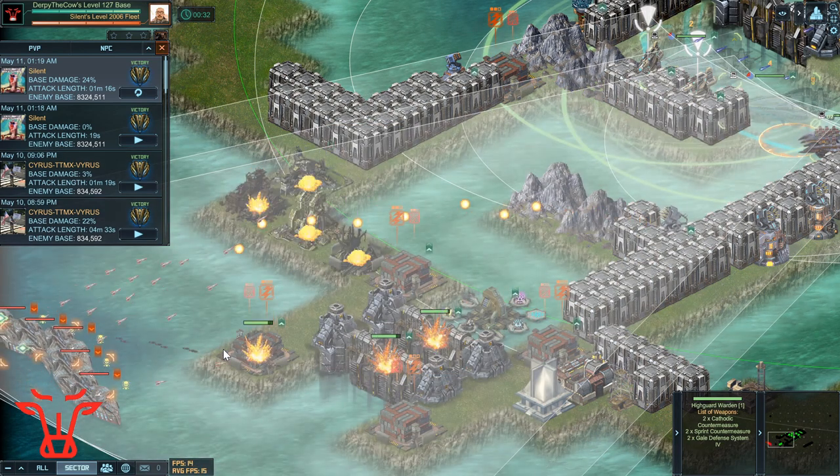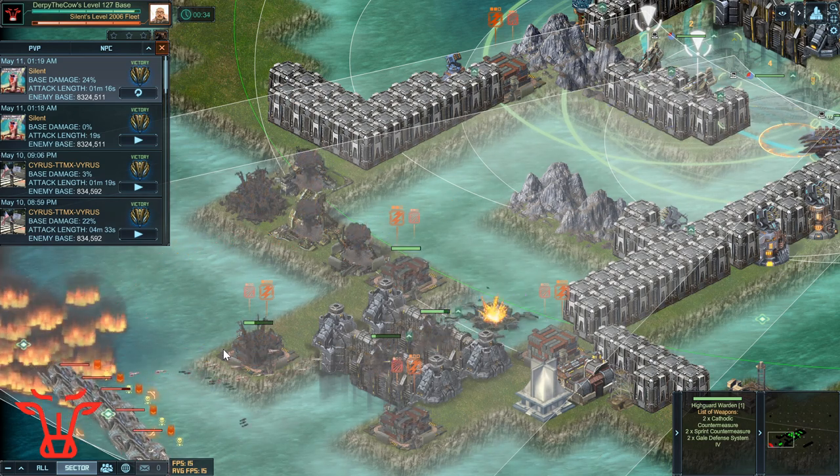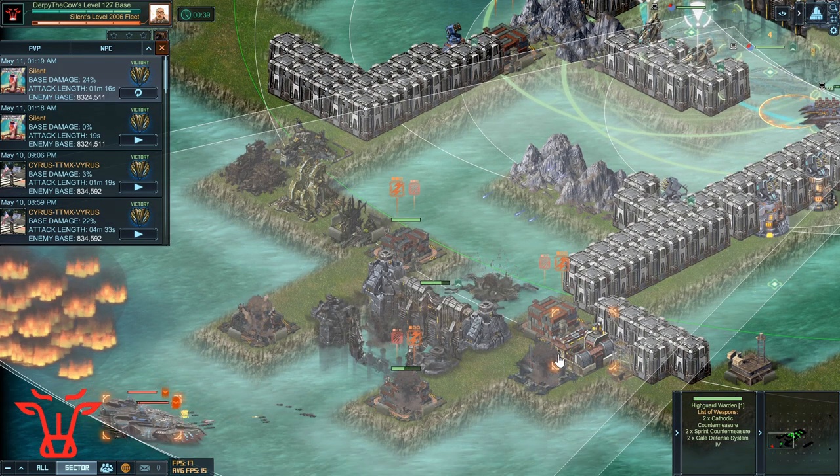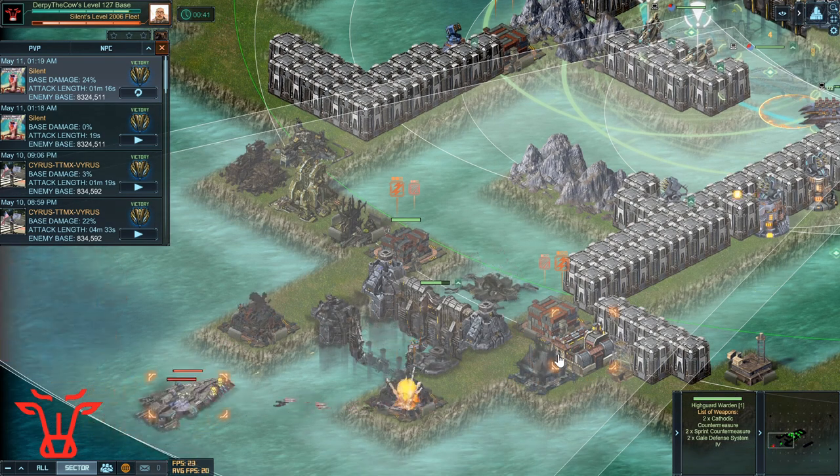So as we all know, Warhounds are a completely unstoppable fleet. You stack them all, you click the back of the base, and he'll be in instantly. Look how quickly he's killing my two portals. Except not really.